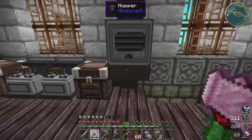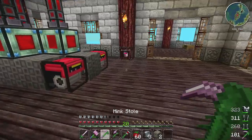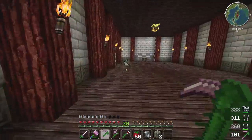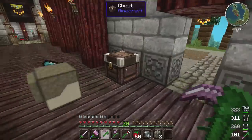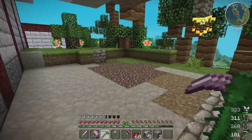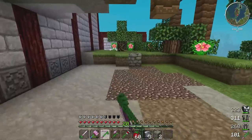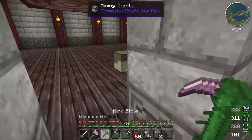I also set up a pulverizer because we're going to need some stuff pulverized today. But before we get into that, I just want to show you guys something real quick. Up here I have my mining turtle ready and waiting — Bob Newhart. He's ready to go, and we've got a lot of materials here, some fitted quarry stone. I went ahead and dug out the side of this a little bit.